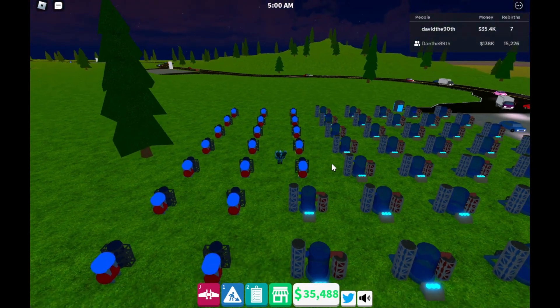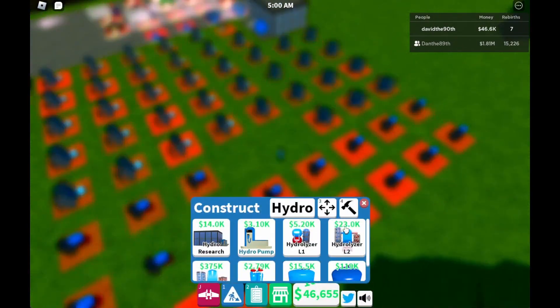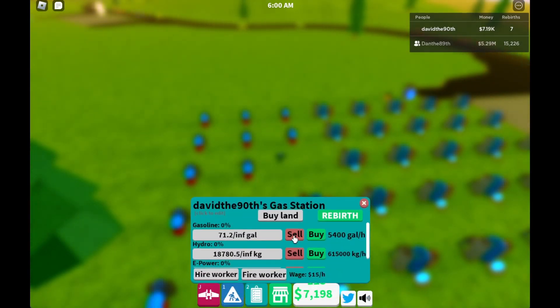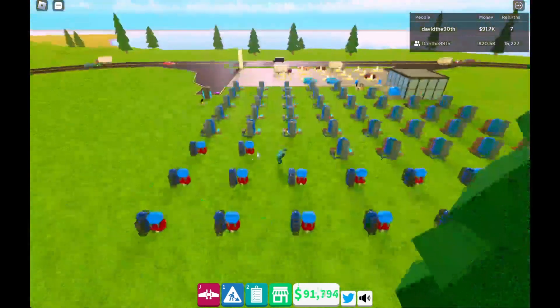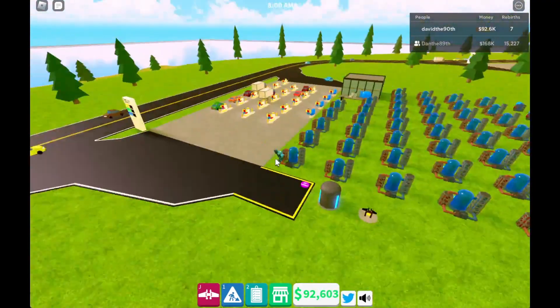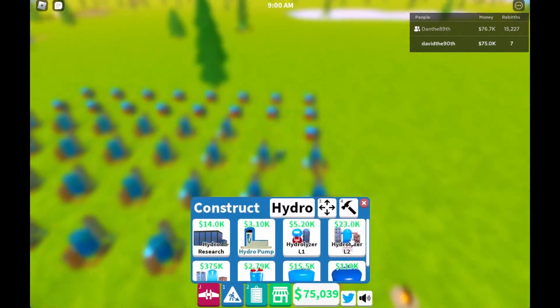Some of them, especially in these early levels, don't increase incredibly rapidly, so it can be difficult to know what's best. I do have a spreadsheet that has pretty much all the values in it — the costs, what they generate, what they generate at any particular level of rebirth. Because when you do rebirth, it says you get a 15% cash boost each time and it requires an e-power research building and 5 million. But it doesn't really tell you what a 15% cash boost means — is that when I sell here, or when I sell gasoline at retail? It's a little ambiguous, but I will make the spreadsheet available so you can come to the same conclusions I'm sharing here.